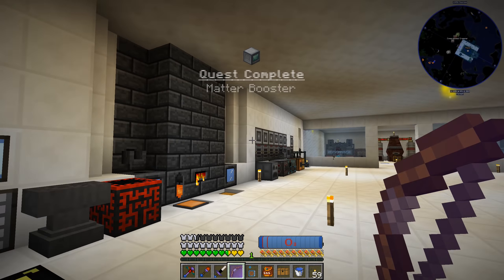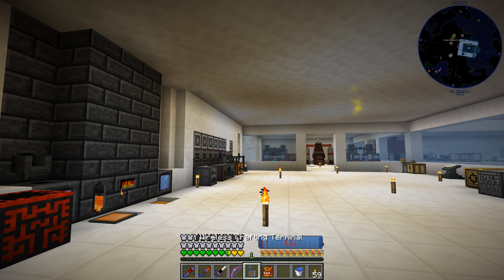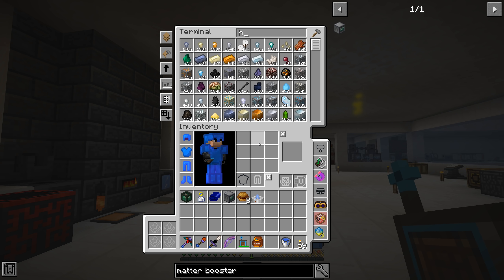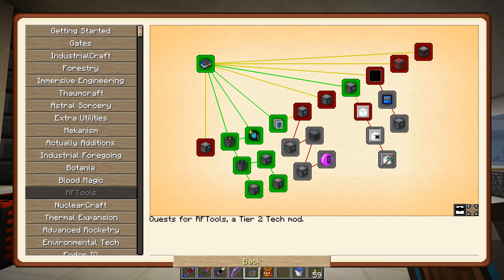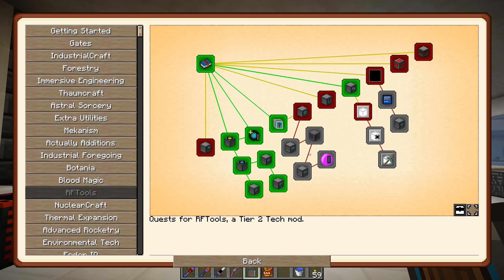Let's do the middle loot chest - claim it and pop it. We get ourselves a holographic projector, I believe that's our third one. We'll put that away. Now that we have a bunch of this stuff done, we're going to get into the more interesting stuff - the dimension inscriber, the dimension builder, the dimlet workbench, the dimension editor, and finally the phased field generator.